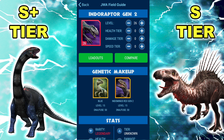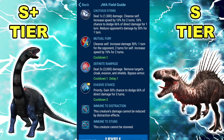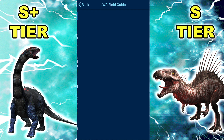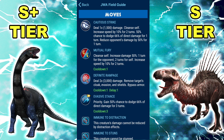It has a continuous cleansing, so it's not affected by bleed either. Being slower than the only bleeder it'll face allows it to not get bled. Mutual Fury and Cautious Strike essentially make it immune to bleed — you're never going to take bleed damage. You're slower than Oliquospix, you're slower than Spinotasuchus, you cleanse that bleed away, and you're faster next turn.